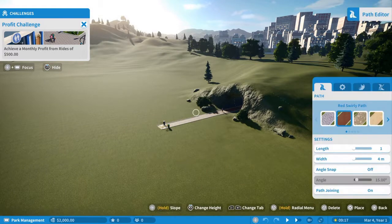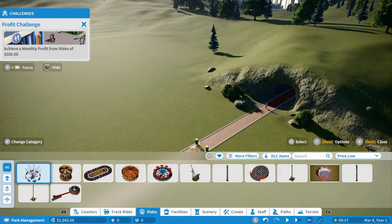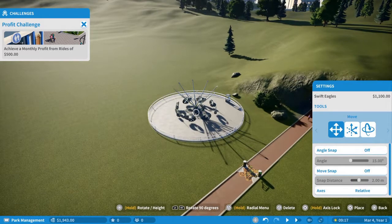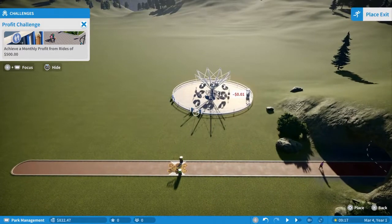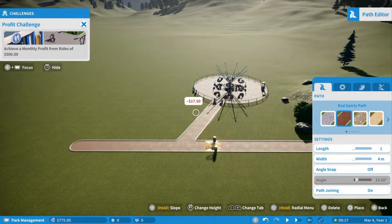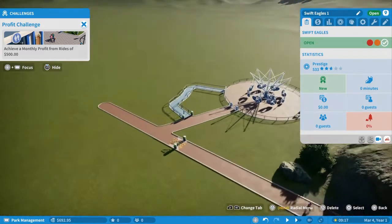We're going to make a path from the start, from the beginning, a bit further — make it straight because I'm going to make it here at the entrance. I think that will be the best way. Let's build the Swift Eagles because I think it's more exciting than a carousel. Let's build this one here — we have a little bit more space. Put the entrance here, the exit, and we're going to make a straight path back to the beginning again.